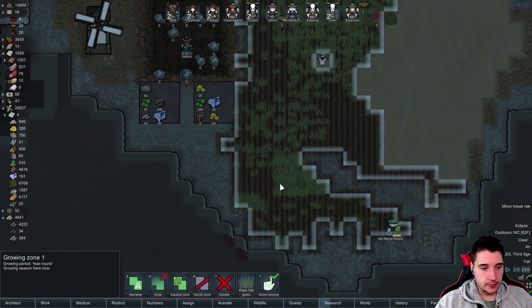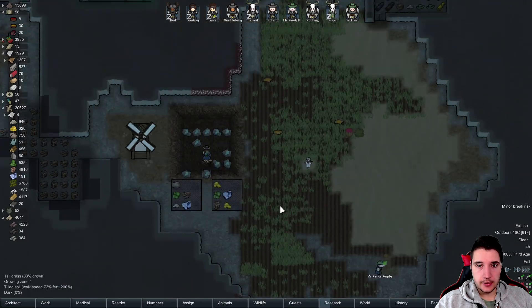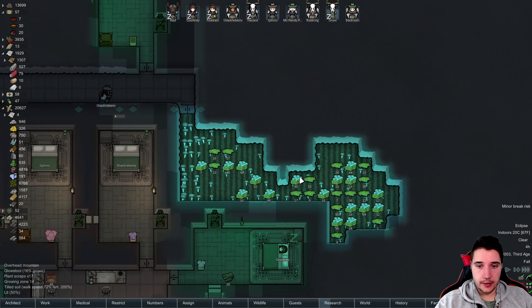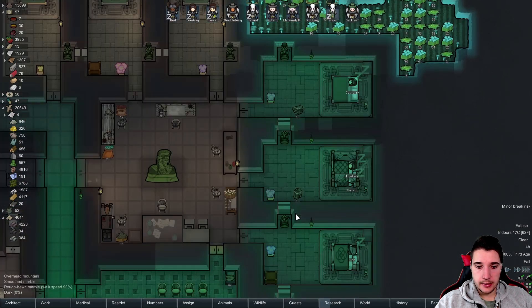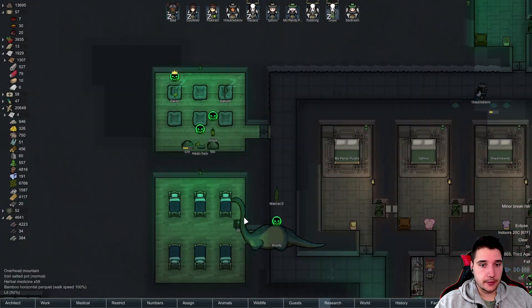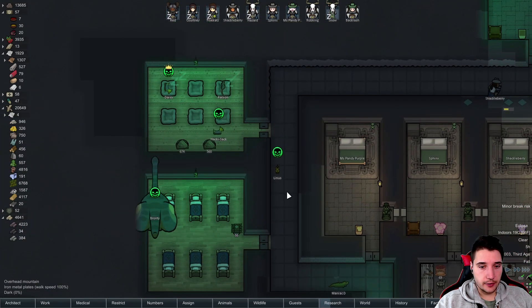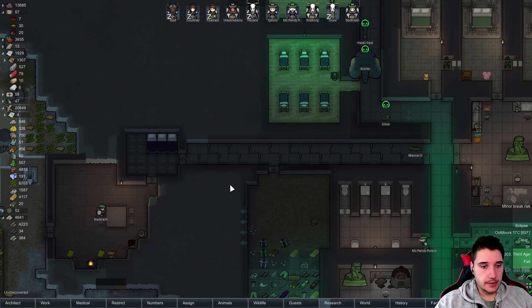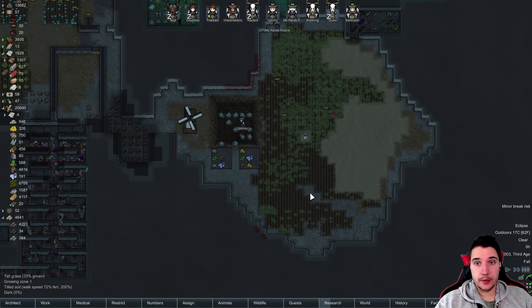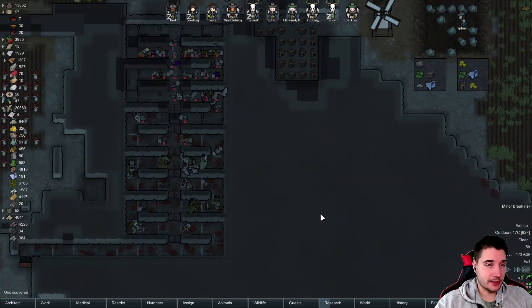Look, all this grass is dying over here because Bronte didn't need it. Bronte, you gotta eat that — or you can eat the mushrooms in here. There's a ton of mushrooms, apparently Frycats is not a mushroom flower so she doesn't want to go for them. That's okay — mushrooms are delicious, just so you know.